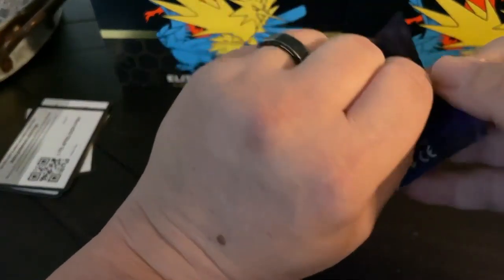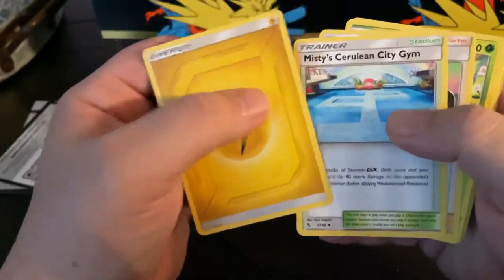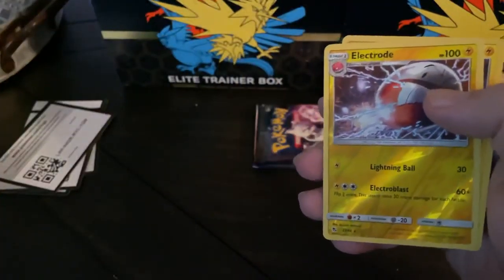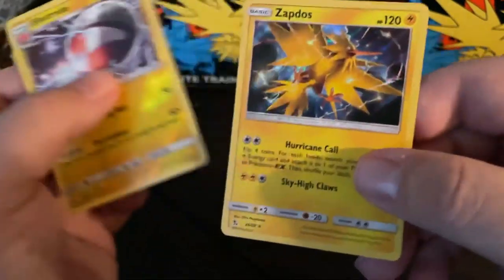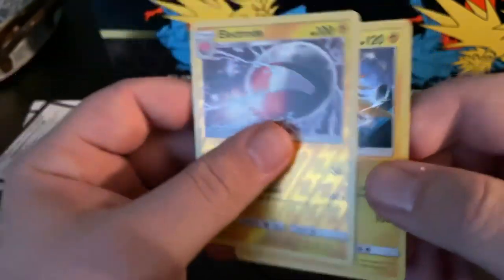Alright, we got three more packs left. Let's hope. I know we've already pulled a Shiny out of here, so the chance of hitting a Charizard is probably slim to none, but let's see what we can do. Energy, Misty's Gem, Supreme Suggestion, Metapod, Eevee, Clefairy, Scatterbug, Ekans, Paras, Reverse Electro, and a Hollow Zapdos. That's nice — I like that card. The shine with the electric looks really nice.